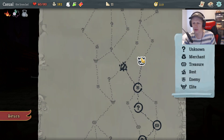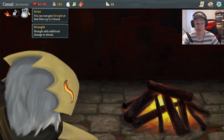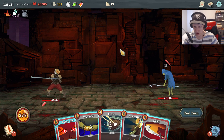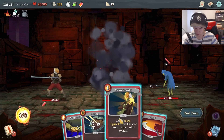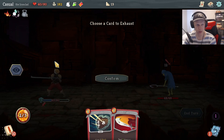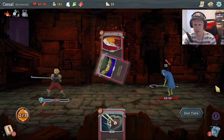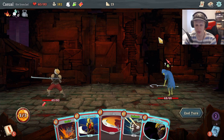I'm gonna do Armaments — upgrading cards in my hand, I think that's worth it. Let's get some strength. He's attacking for 12. Choose a card to upgrade, yeah sure. Choose a card to exhaust — I'll remove the strike. But of course I shouldn't have removed the strike; I was thinking I would draw an extra card. Idiot. Whenever a card is exhausted, I get cards — yeah. Let's defend as well.